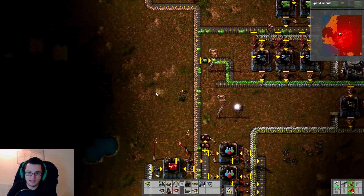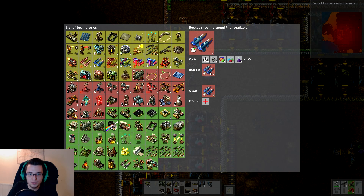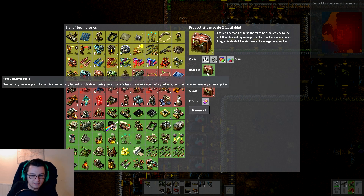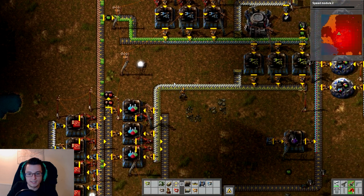Speed module is now finished as well. How close are we to this? I think we need rocket shooting speed — which is going to take a little while. 200 — so this is where we start needing the alien stuff, but we're definitely going to need this. Let's just start getting speed modules, because we're going to need all of that eventually. So what do we need for a tank? Let's build a tank.